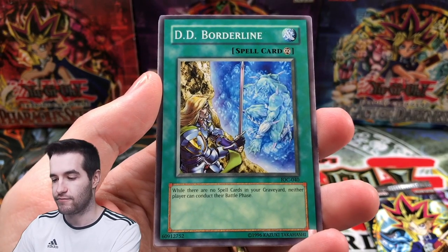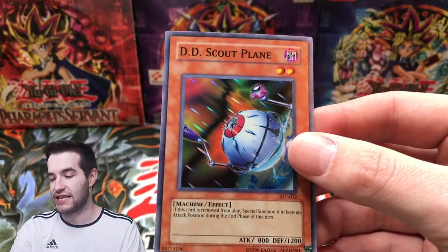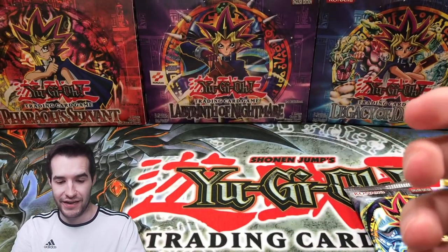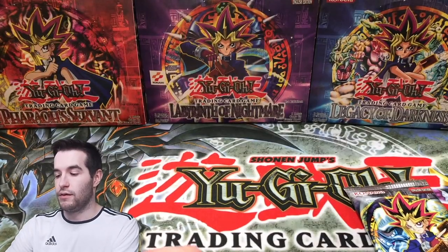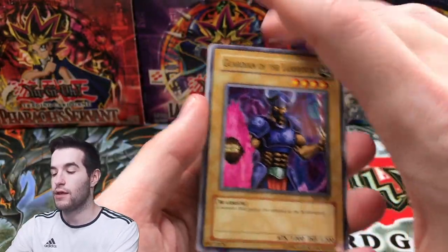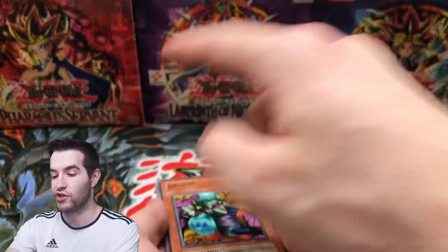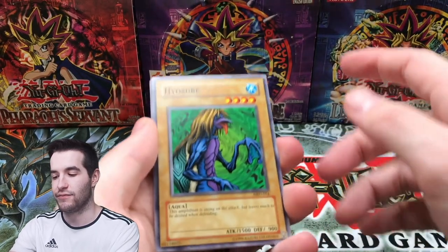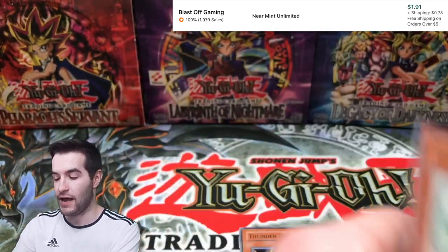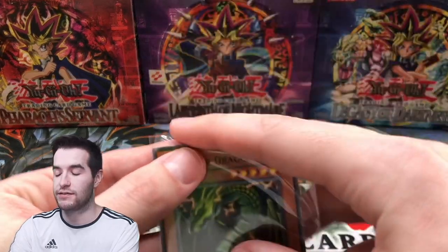Blue Lizard, DD Borderline. Invasion of Chaos. DD Scout Plane — we're back, that's all it needed. This card is a move to play Special Summon in Face-up Attack Position — not that great, but interesting with certain decks. Three more packs. We've pulled a Super Rare — we're not going 0 for 12. Guardian of the Labyrinth, Labyrinth of Nightmare, Jinzo Number Seven, Barrow Servant, Hayabusa Knight. Sword of the Deep Seated, Thunder Dragon — we'll take that. Unhappy Maid. Thunder Dragon is one of the best pulls of this opening, which is a little sad.